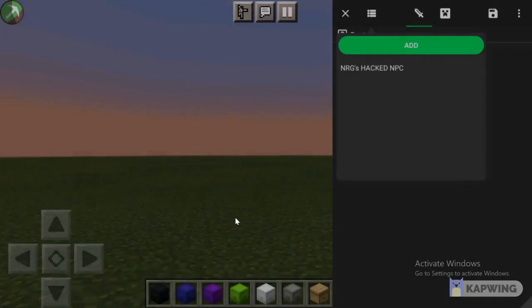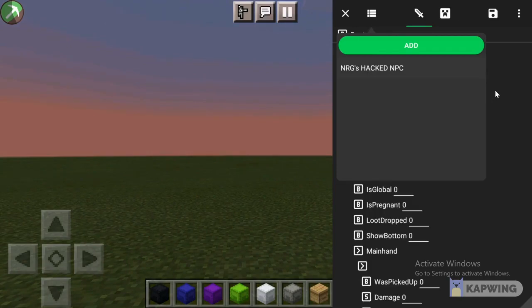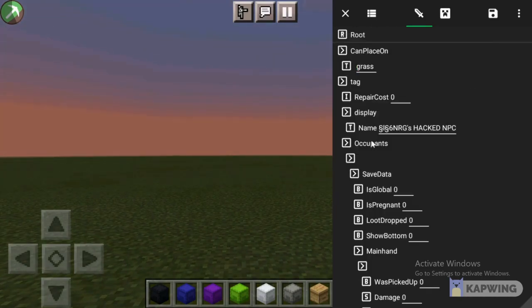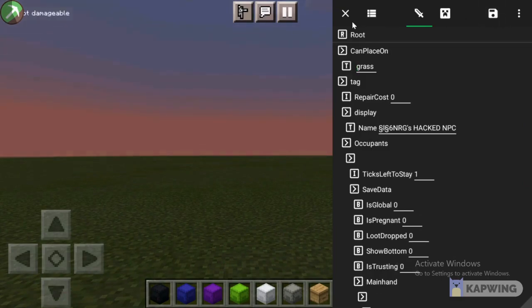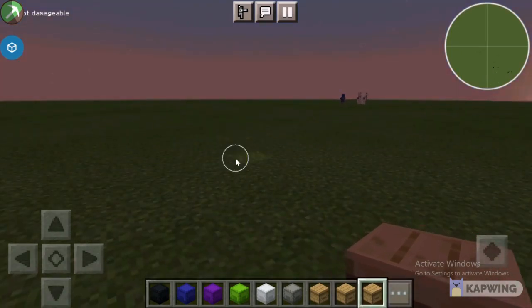Then once you have that and it's named and whatnot, you can save it. For me, I have it as NRG's hacked NPC. All you do is click on it, and then click over. It'll show all this stuff — just click this right here. Once you click that, you can click X, and you'll have it in your inventory right here. Place it down.